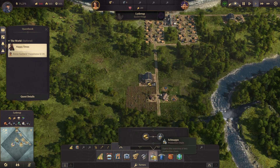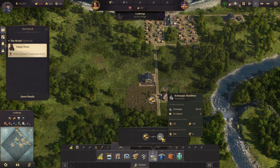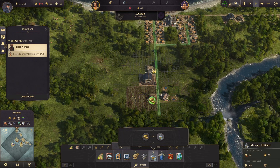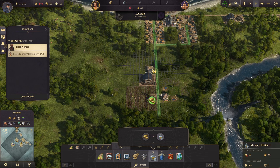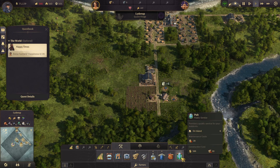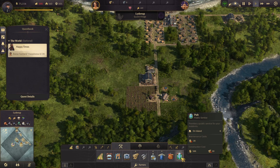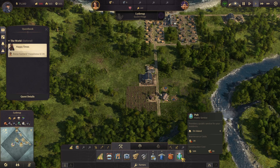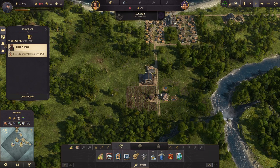Alright, I need schnapps. I've got the potato farm going — I need a distillery. I'm thinking maybe I'll put that right here on the other side of the warehouse, and hopefully that won't be a problem. What's this? A pub! Will that make people happy? I bet it'll cost me money. Yeah, there's a maintenance cost. I don't have the planks for this.